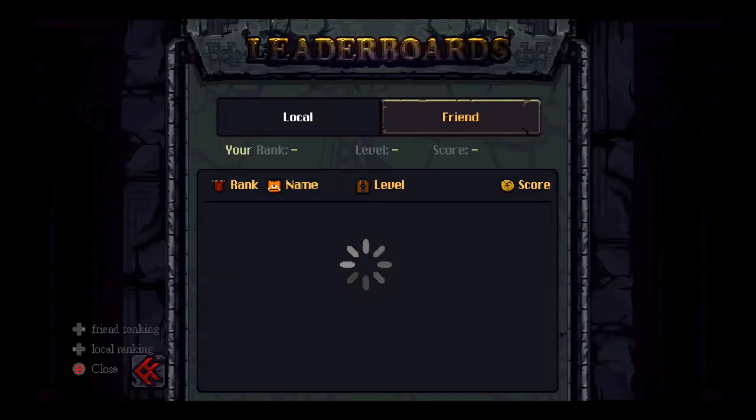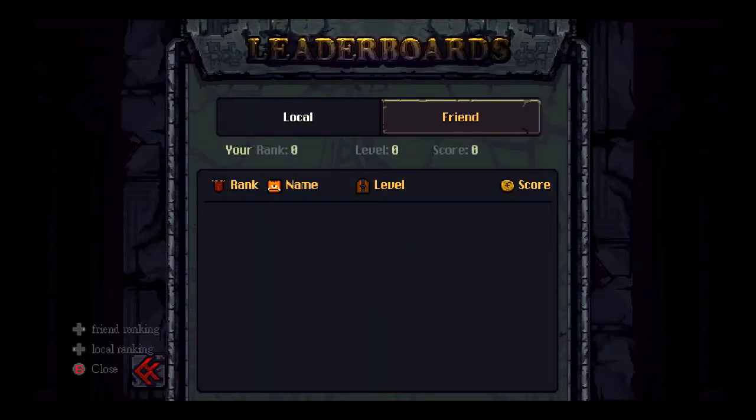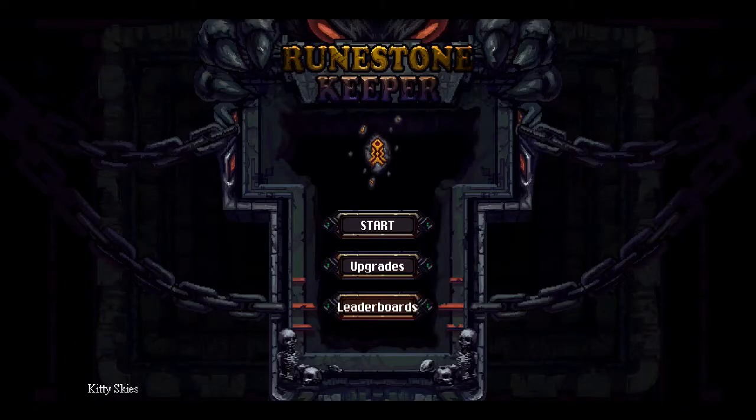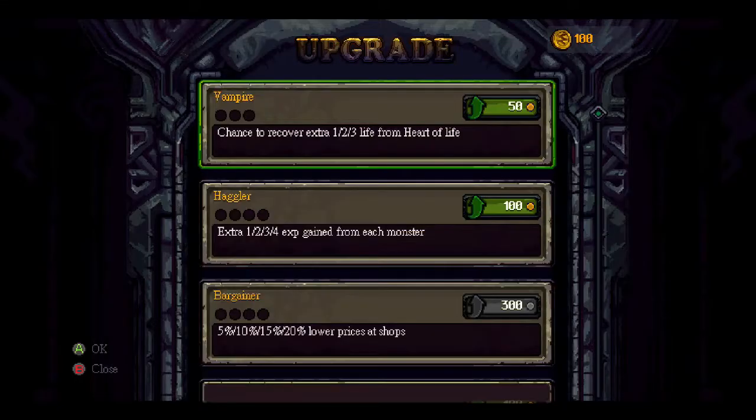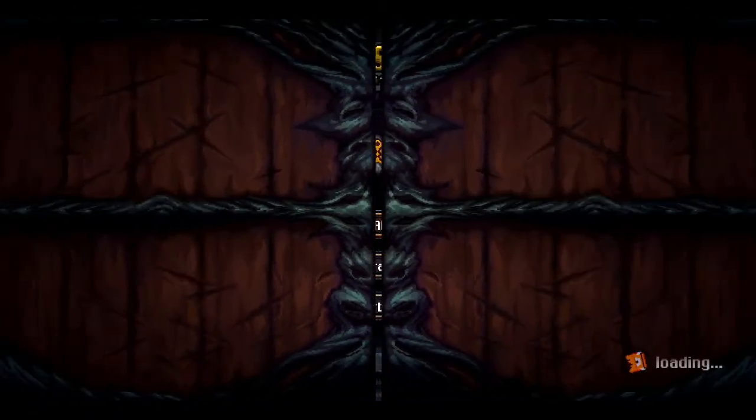We've got leaderboards — local and friend. We've got no friend. Upgrades. There's all this kind of stuff. But anyway, let's jump straight into it and see if we can understand what's going on. It's all roguelike, it's all random. And from the trailer, this looks pretty deep.